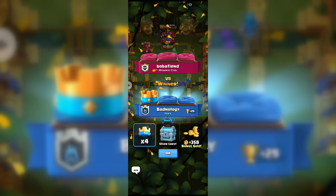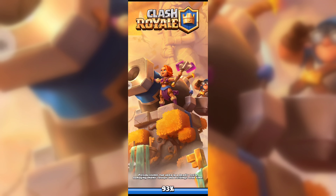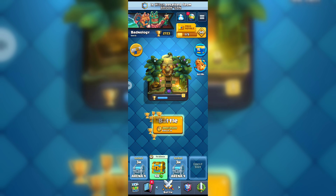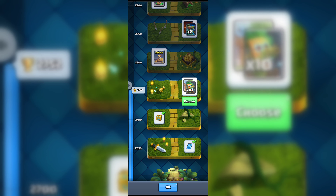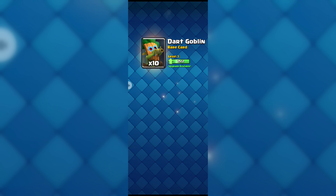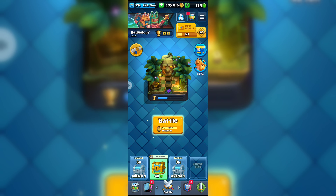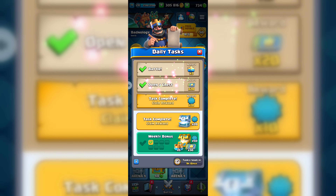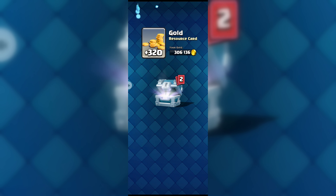We somehow managed to win this battle and we will get some rewards. We already got 2750 trophies. We can choose between two cards and I will choose Dart Goblin. Our daily tasks are all done — let's claim this reward. We got 20 Banner Tokens and another chest box.